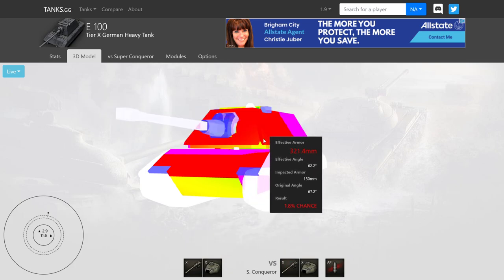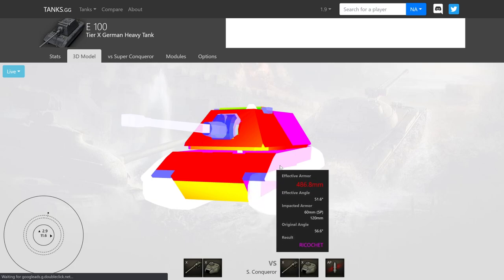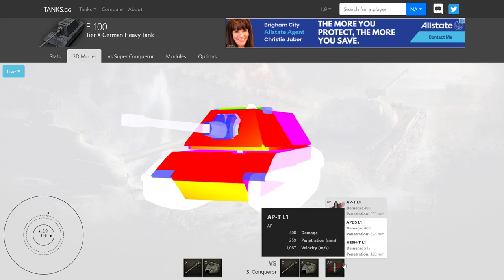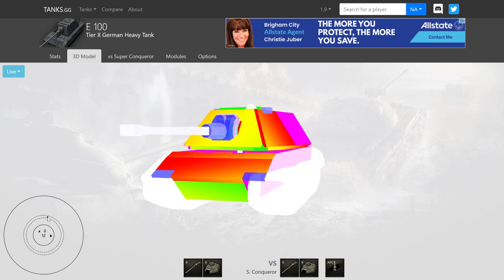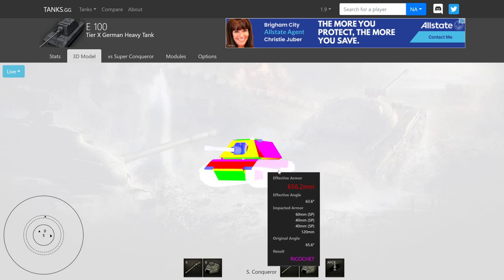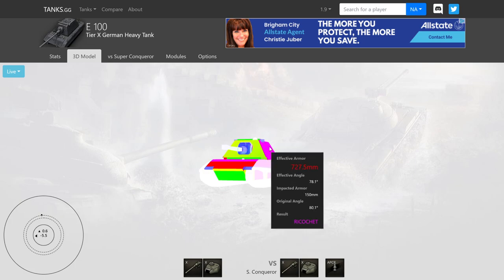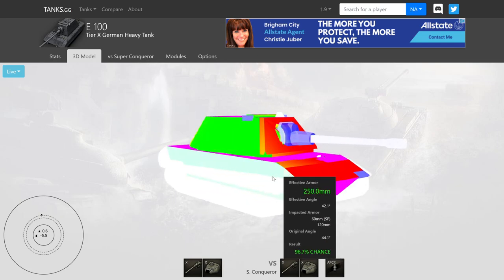The second you start to angle the tank is when the armor really starts to show itself. Giving about 15 degrees on the side and maybe 20-25 on the turret helps. Against APCR, the E100 suffers a little, so side scraping is actually better. From behind a wall, pulling out — the 400mm side is impenetrable to APCR, and heat rounds above 400mm penetration will go through unless you add a bit more angle. Barely coming around a corner, just slightly overexposing, makes it impenetrable even to heat.